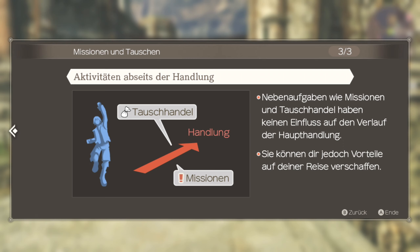Aktivitäten abseits der Handlung. Nebenaufgaben wie Missionen und Tauschhandel haben keinen Einfluss auf den Verlauf der Haupthandlung. Sie können dir jedoch Vorteile auf deiner Reise verschaffen. Sieht besser aus als auf der Wii-Steuerung. Könnte mir gefallen.